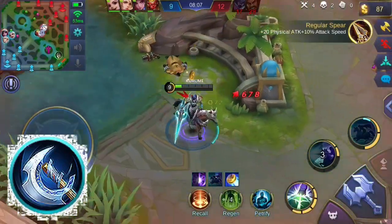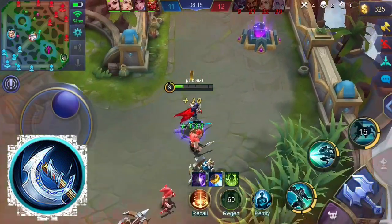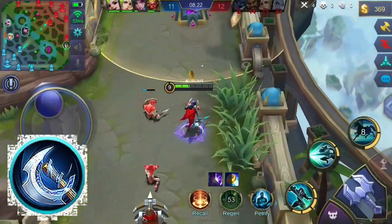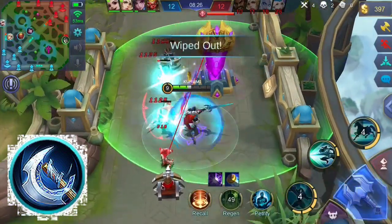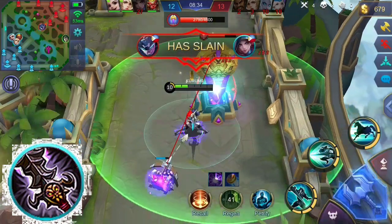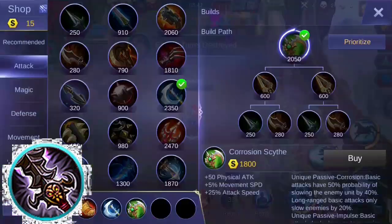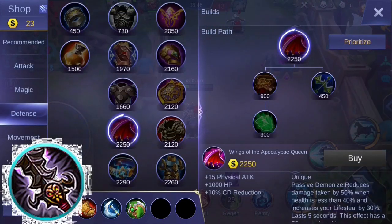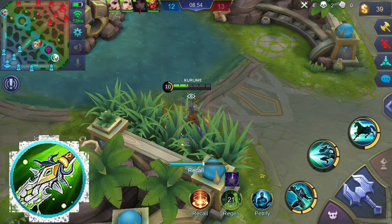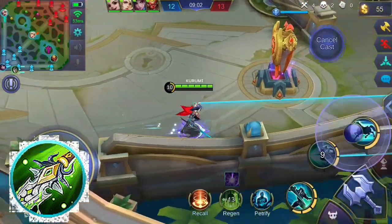Buying attack items such as Berserker's Fury can boost your damage effectively. This item gives you additional physical attack and critical chance. Its unique passive grants additional critical damage on critical hits, and dealing critical hits will also increase your physical attack by a certain amount for a short period of time. This is a great combo with your passive, since you are sure to deal critical hits when the enemy's health is below a certain amount. Demon Hunter Sword can also boost your damage massively, giving additional physical attack and attack speed. Its unique passive deals a percentage of the target's current HP as additional physical damage.